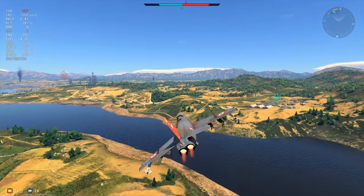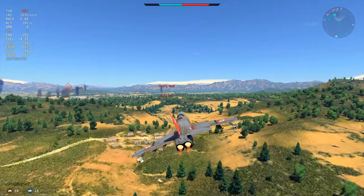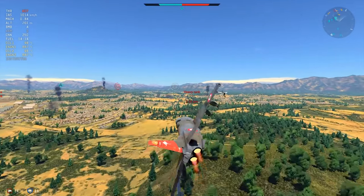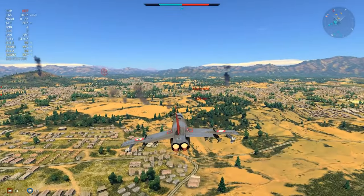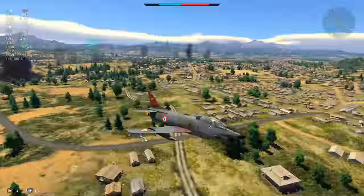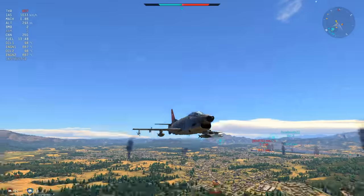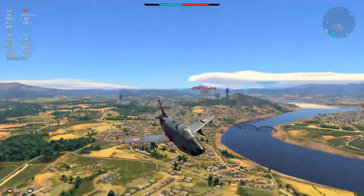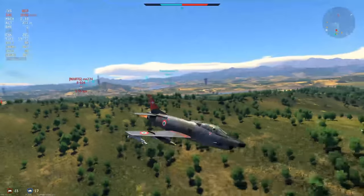F-104s should be 10.3 or 10.0 — they're hard to fight at 9.7. It's doable, but extremely difficult. We're going in for a bomb run here. I dropped a little too late; a little earlier would have been perfectly fine. We're going to drop the remainder of our thousand-pounders directly on that base. The F-104 is approaching rapidly to our rear — that is basically straight-line speed. It can outrun any missile you throw at it.